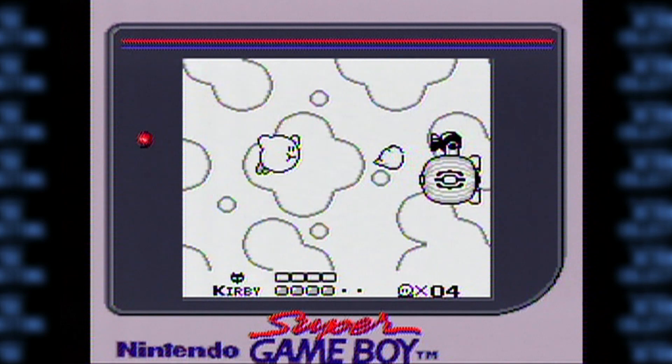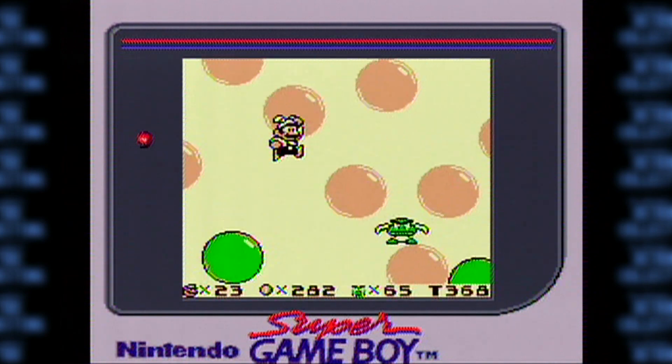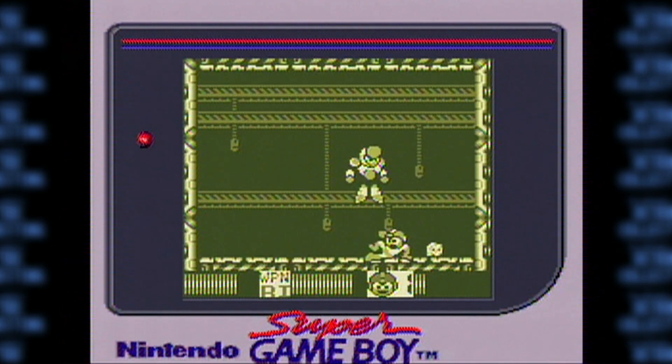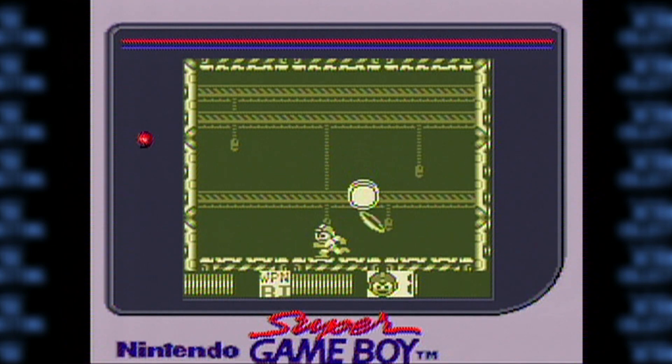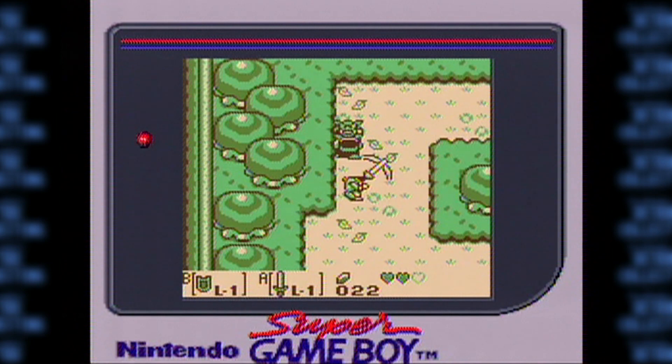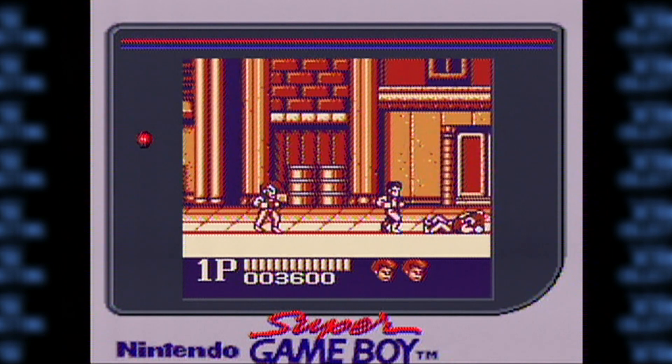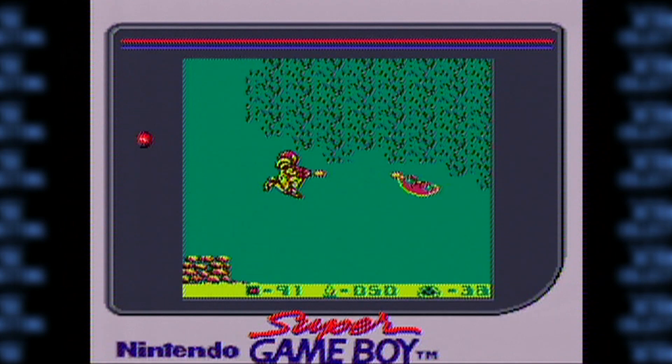Some of our favorite characters appear on the Game Boy, like Mario in Six Golden Coins, Mega Man, Link from Zelda, Billy and Jimmy from Double Dragon, and can't forget Samus from Metroid.